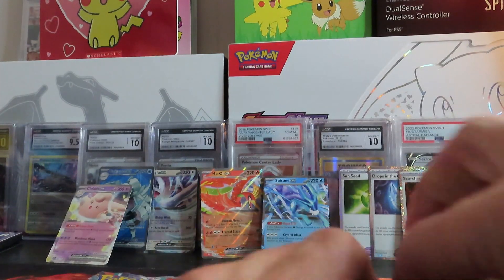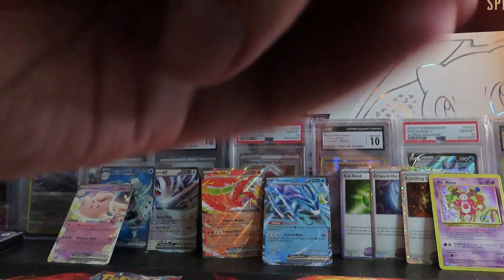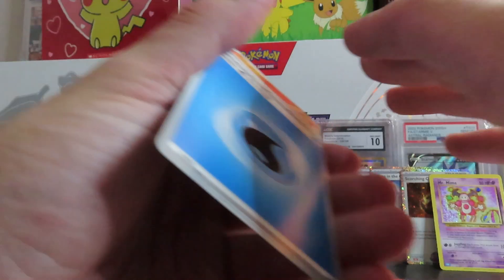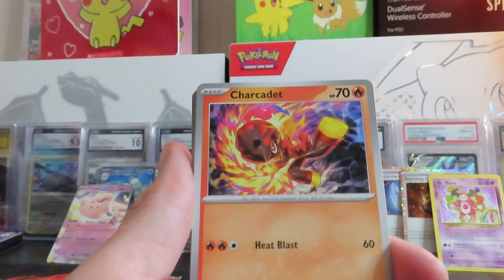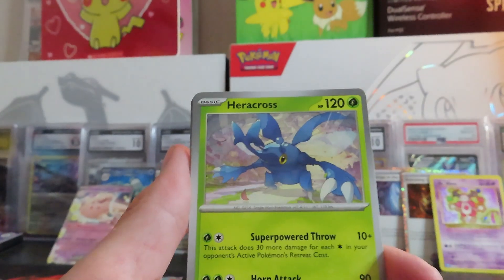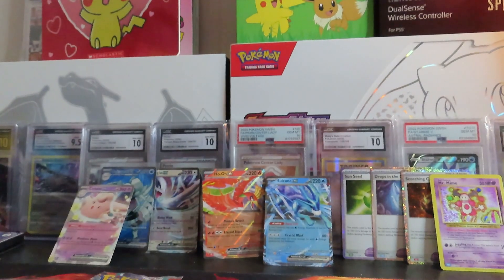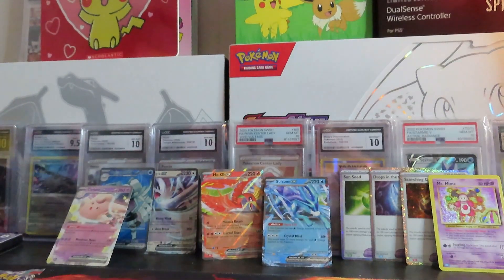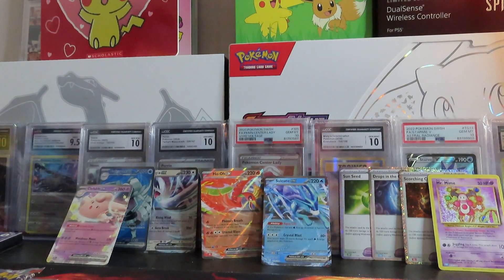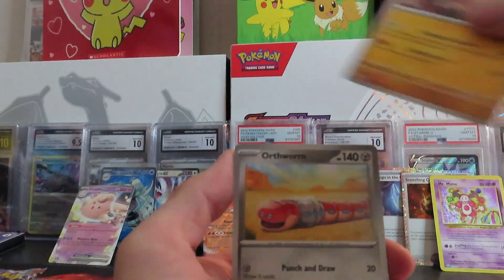I'm going to hop back to Scarlet and Violet. I feel like one of these packs has got to have a hit. Water energy, packs flying all over the place, water energy again. Just a holo. I think I've only got one pack of Scarlet and Violet base set left, so maybe we won't get a hit out of one of them. We've got two Obsidian Flames, two Paradox Rifts, and one Scarlet and Violet base set left. Let's see if we can get at least one more hit — maybe we'll get lucky and get two.